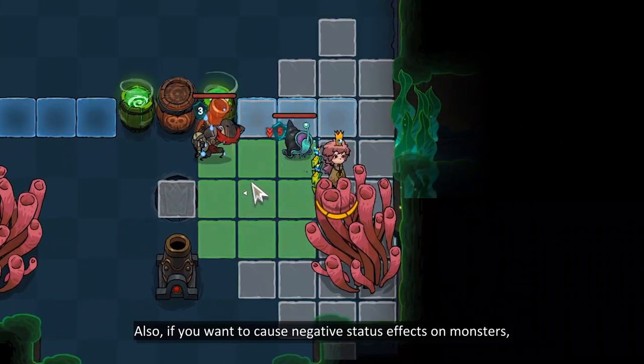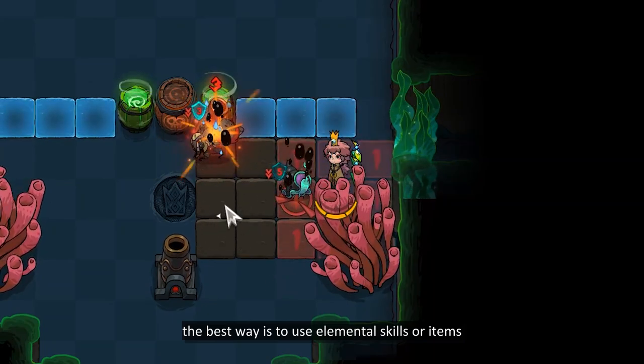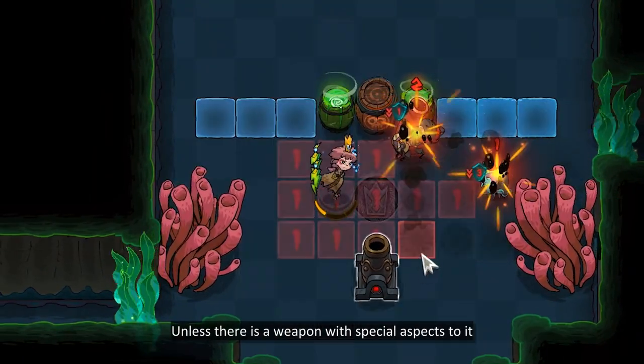Also, if you want to cause negative status effects on monsters, the best way is to use elemental skills or items. Weapons with elemental attributes usually don't trigger any negative status effects, unless there is a weapon with special aspects to it.